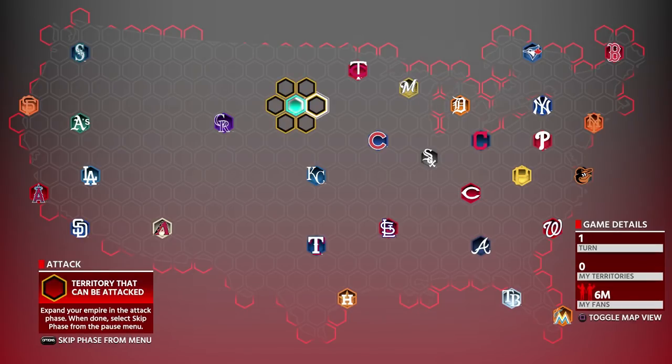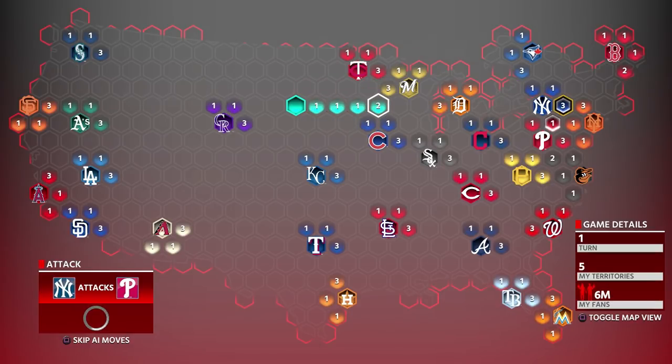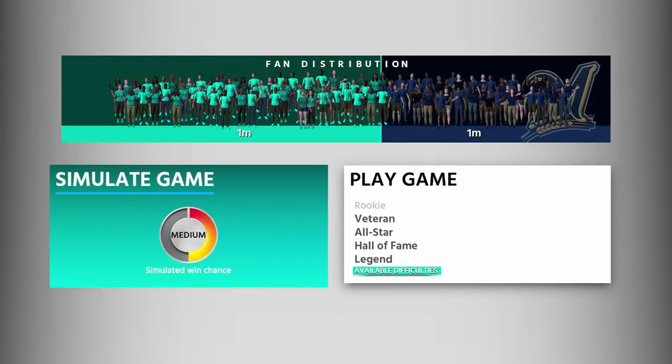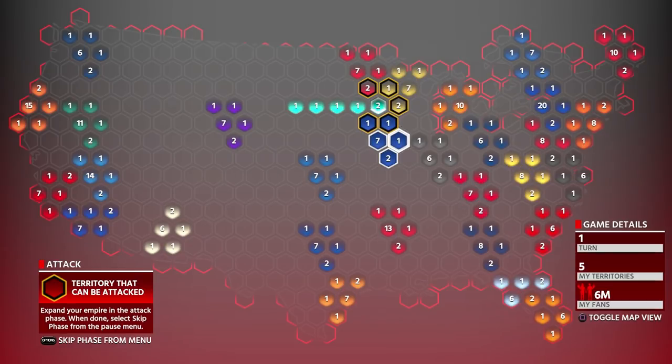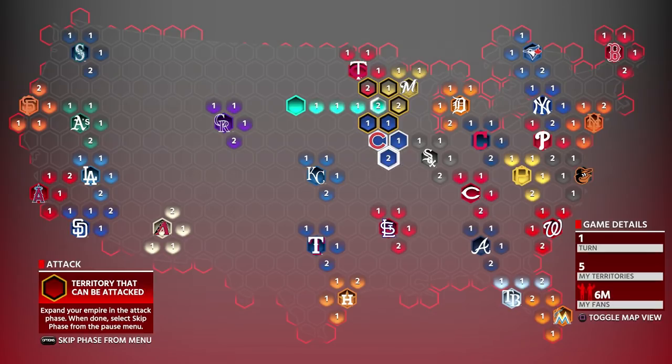For the NL Central: make your way toward Milwaukee, play a game on Veteran, then steal fans. You don't have to do Legend — Hall of Fame should be fine. Stealing fans on Hall of Fame gives 7 reinforcements: 7, 6, 5, 4, 3 — you'll have 3 fans when you reach the Cubs and can play them on All-Star or Hall of Fame. Then knock out three teams and start making your way to the Cardinals. By turn one, you'll have two teams knocked out just by playing steal fans on Hall of Fame.